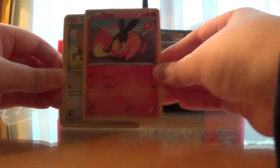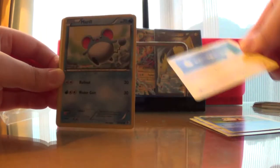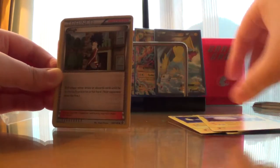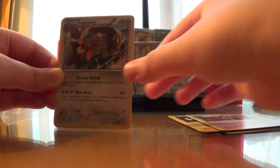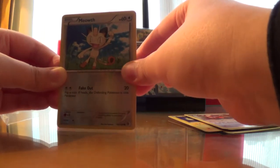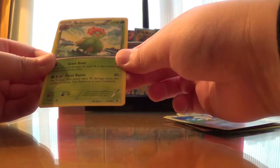We have a Tepic, a Pet Rat, a Psyduck, a Chin Chow, a Merill, an Electro, a Hugh, a Lopunny, a Reverse Hollow Meowth, and a Bellosum.